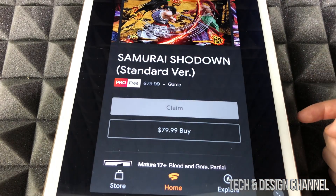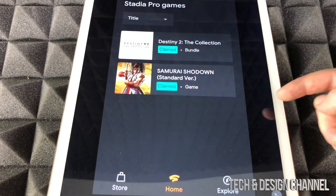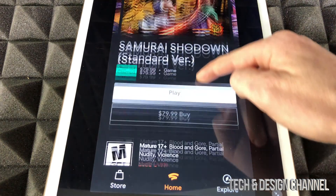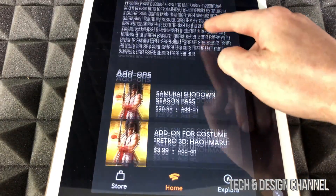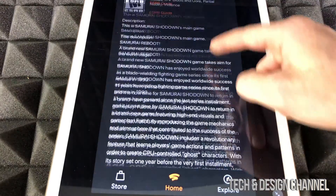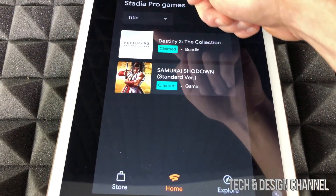Once you claim it, go back. One more thing — if you're inside the game page, you can scroll down to see more information about it. There's a lot more information available right there.